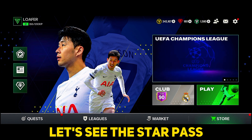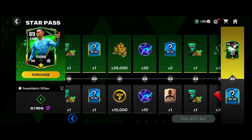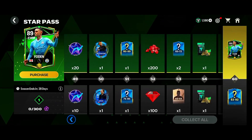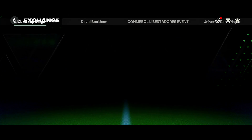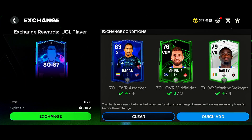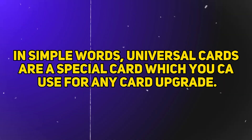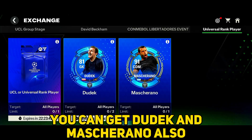Let's see the star pass — Dudek is available in the free pass. There is also a universal players exchange: universal cards are a special card which you can use for any card upgrade. You can also get Dudek and Mascherano through this exchange.